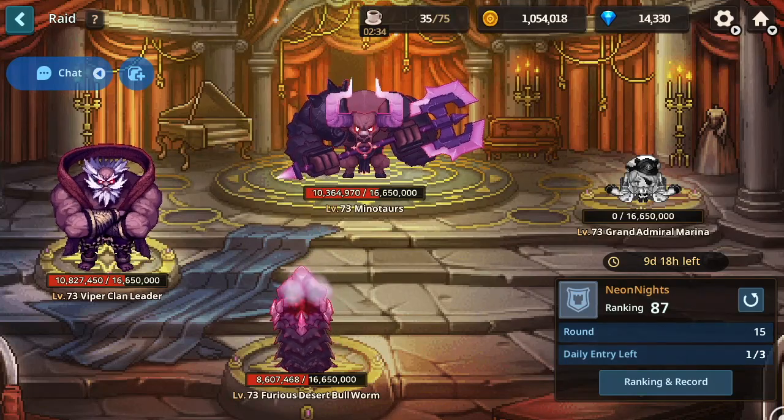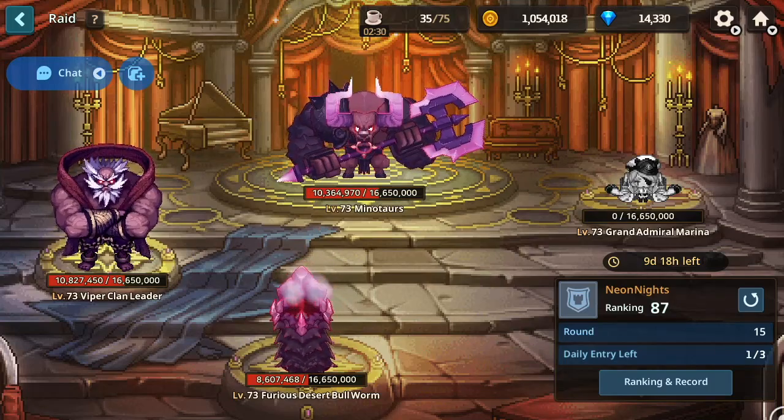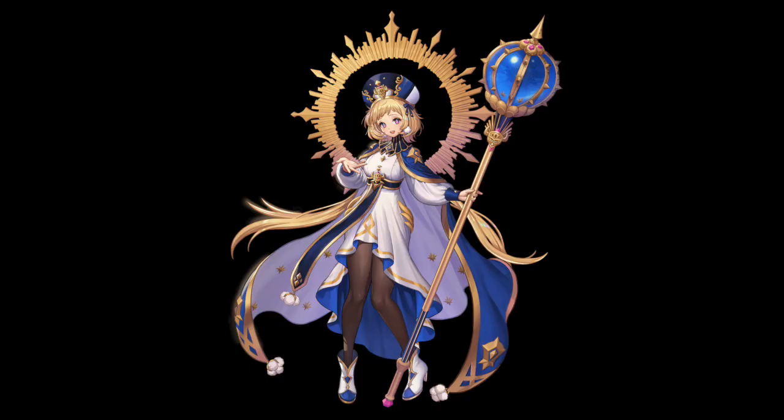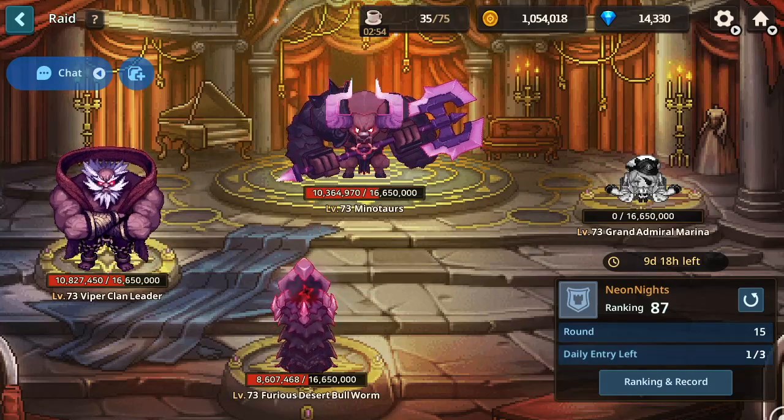Bear in mind, I'm far from an expert raider, so this is just bargain bin level knowledge. The 3 units I'm going to be highlighting are Tinnia, Nari, and Veronica, so feel free to use the timestamps to jump to whichever hero you are most interested in.